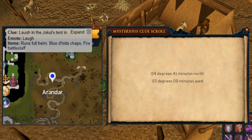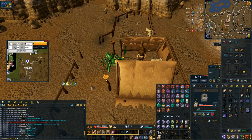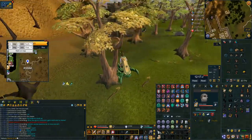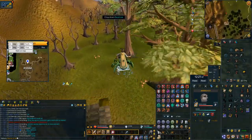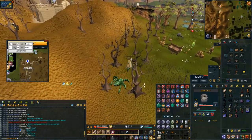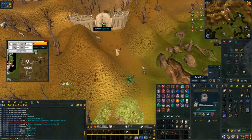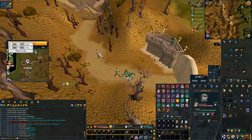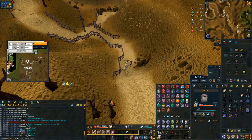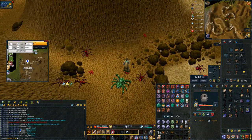Next up is the Ardougne coordinate clue where you have to dig on top of some red spider's eggs. The way I get here is I use the second option on a Traveller's Necklace to get to the outpost, then run over to Ardougne, surging and bladed diving where I can. It's slightly faster to use a Siphon Circuit Ring or Master Quest Cape to get here, but I use my Traveller's Necklace as that has additional uses like the Wizard's Tower.